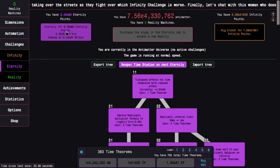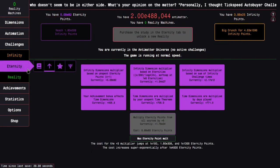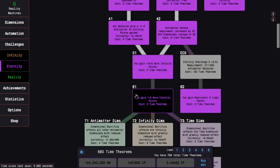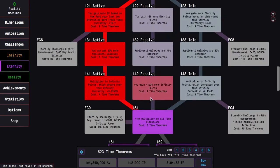I can get E84 eternity points. Just buy two of these, buy as many as I can get, and buy time theorems. Then just do my standard Eternity Challenge 7 build, which just uses the regular Antimatter Dimensions path.